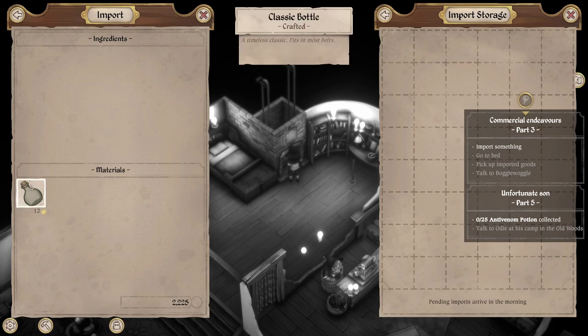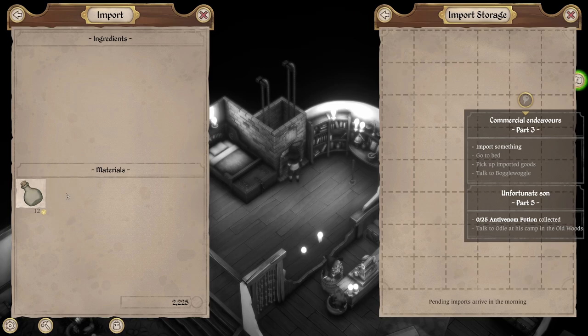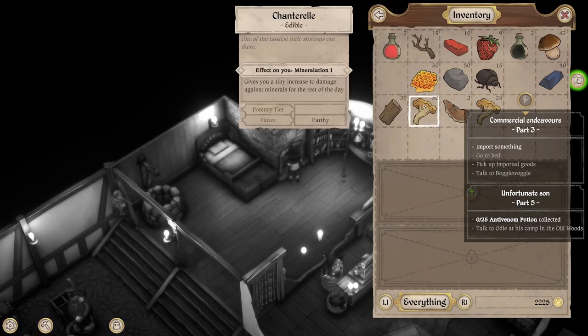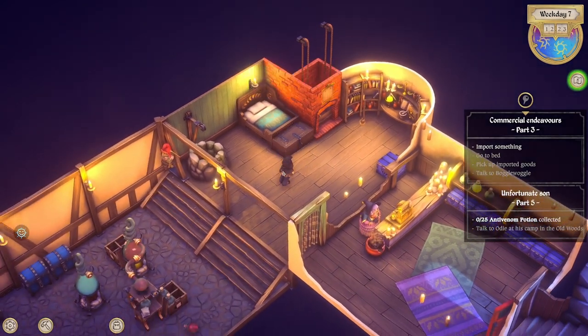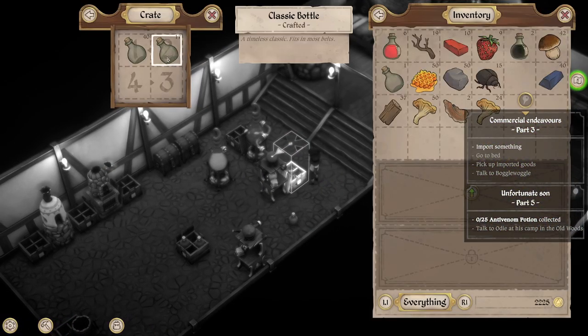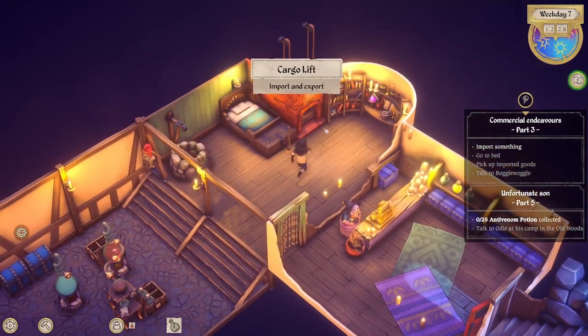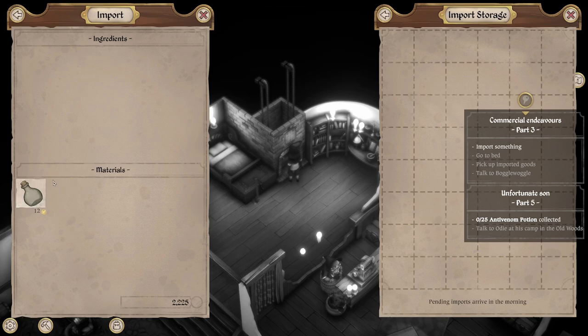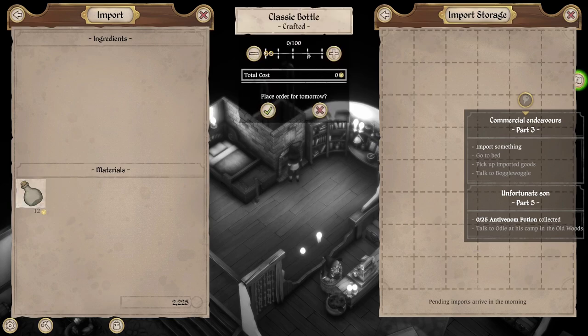So, what can I import? All he's got is bottles — a classic bottle. Is that the same as a normal bottle? Do I really want to spend money on those? Let me check — are these called classic bottles? Yeah. Let's order a really small amount. Oh, you can only order a batch — minimum order. Fine, we'll order 25 then.